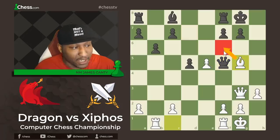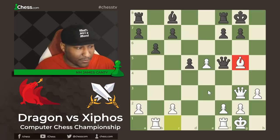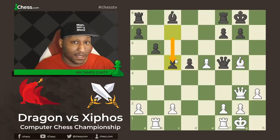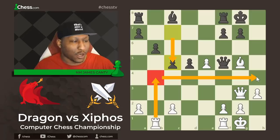Bishop G5 from Dragon, threatening Bishop to F6 in some cases. We do have opposite color Bishops, so a trade with Queen to G6 could lead to a draw — but it's an ugly move. We have to develop our pieces no matter what; you've got to get your pieces off the back rank. Bishop to G5 gets out of the way.